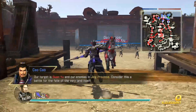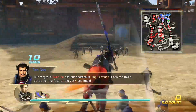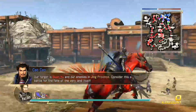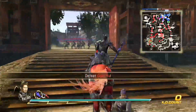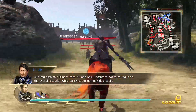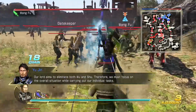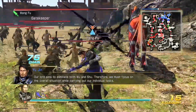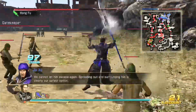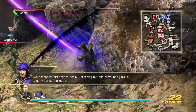You and our enemies in Jing Province — consider this a battle for the fate of the very land itself. Our lord aims to eliminate both Wu and Shu. Therefore, we must focus on the overall situation while carrying out our individual tasks. We cannot let him escape again. Spreading out and surrounding him is clearly our safest option.